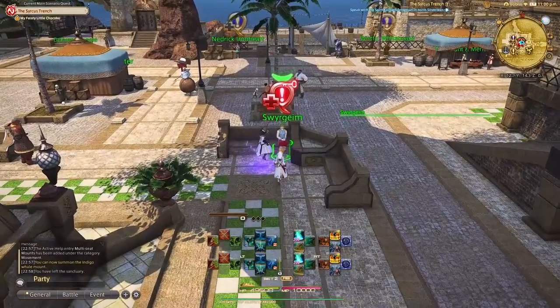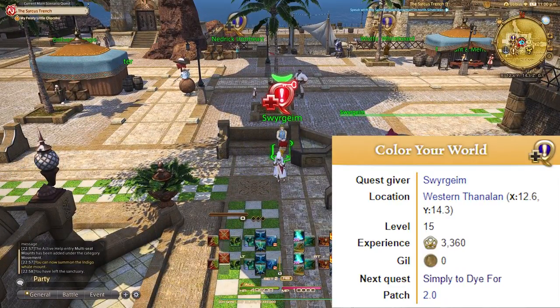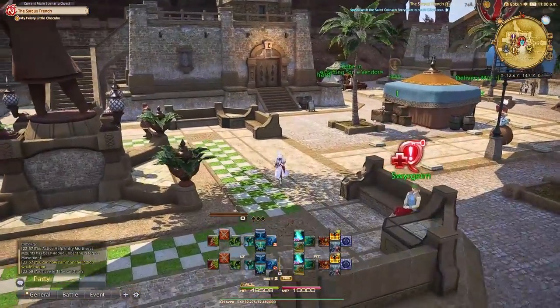The next step is to unlock dyes with the same NPC via the quest "Color Your World." This quest, again being super easy, will allow you to start dyeing your gear right away.